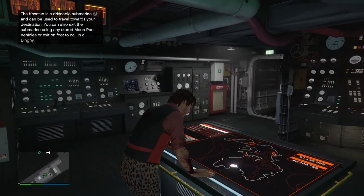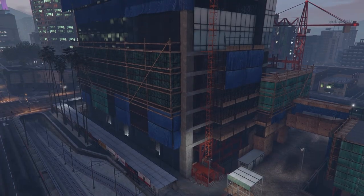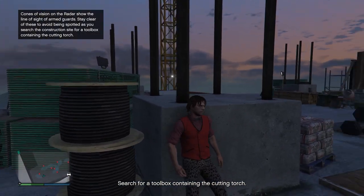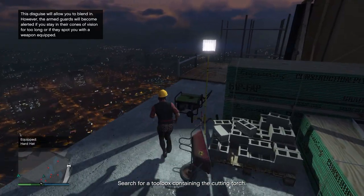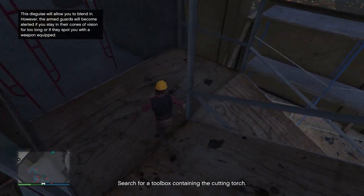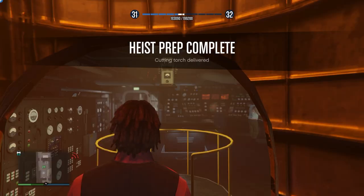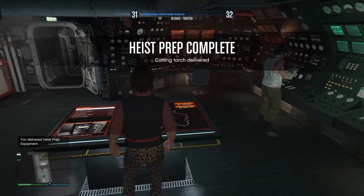The next setup is found in Prep, Equipment, then Cutting Torch — pretty straightforward. Go to a construction site in Los Santos and find a way to get to the top of the tower. Find a construction hat to disguise yourself as a construction worker. Guards and workers won't notice you, but don't stand in front of a guard's sight cone too long or they'll attack. Run quickly, find the cutting torch in a box or bag, and deliver it to the Kosatka.